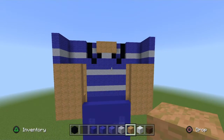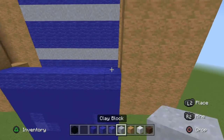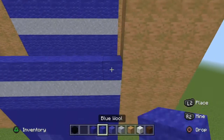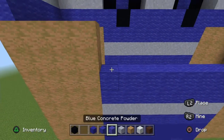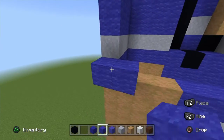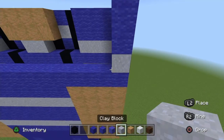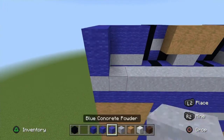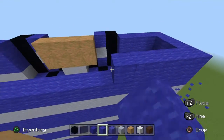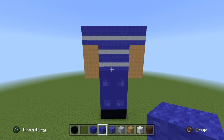Then repeat the same pattern that's on the front: start with Blue Wool on the bottom, then Clay Block, then two rows of Blue Wool, then a row of Clay Block, then two rows of Blue Wool all the way across including the arms, then a Clay Block all the way across, then two rows of Blue Wool all the way across. That's the back of T-Bone105 done — pause if you need to.